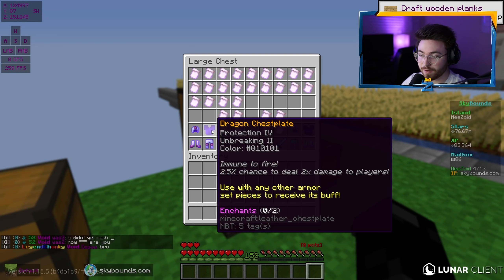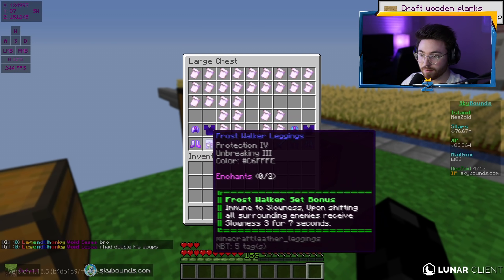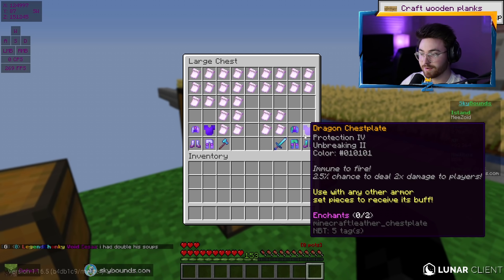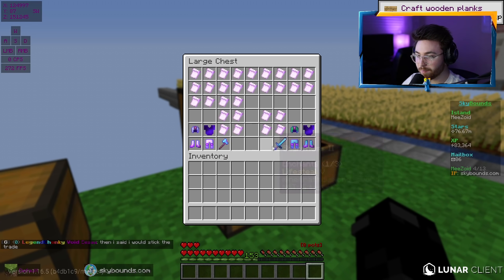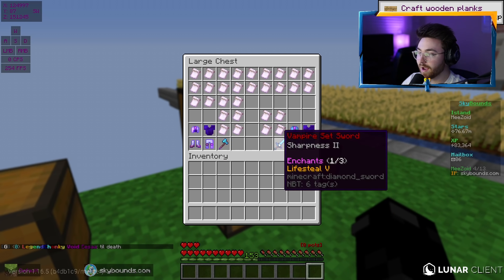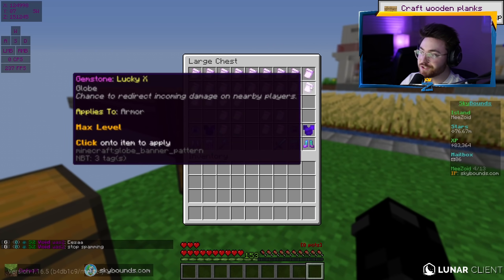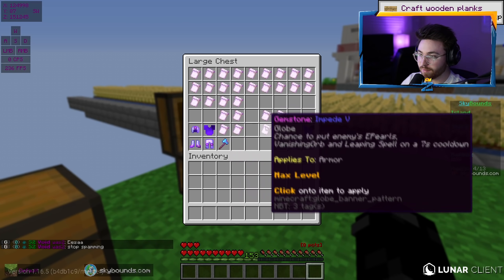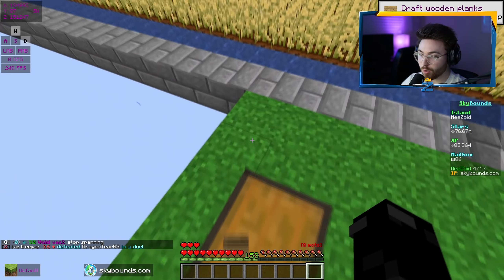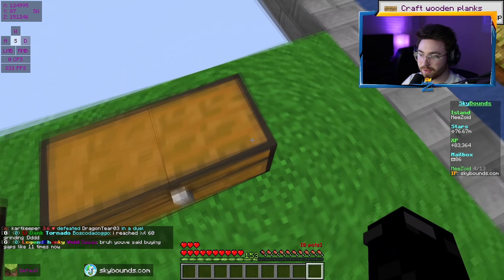The Dragon chestplate has Protection of War, Breaking 2, Immune to Fire, and a 2.5% chance to deal 2x damage to players. You can use it with any armor set to receive the buff, so we don't need the Frostwalker or Hunter chestplate — it automatically syncs into what you're wearing. We also have two weapons: Betty and the Vampire set sword. Betty is a rare drop only obtainable from the Bakas, does slightly more damage, and can toss your enemy in the air on right-click. The Vampire set sword has Lifesteal 5 and Sharp 2.